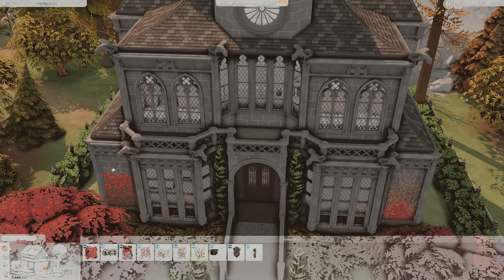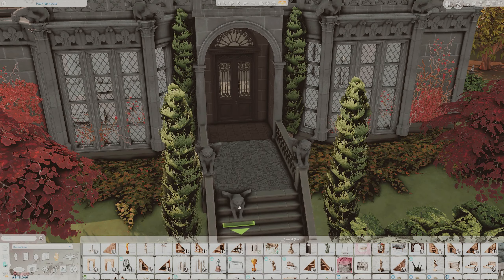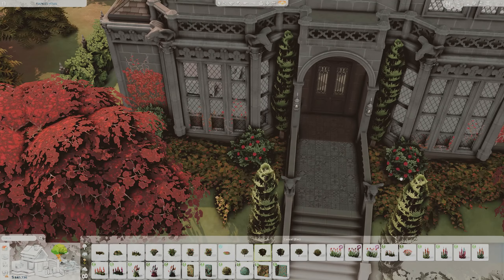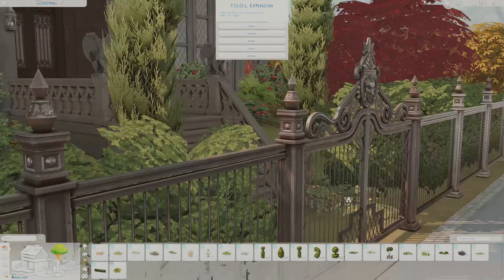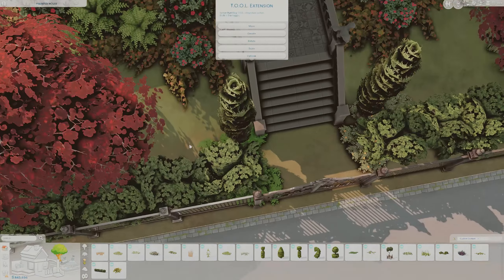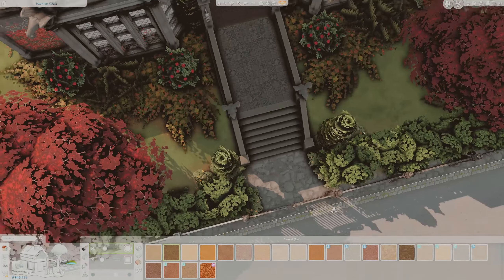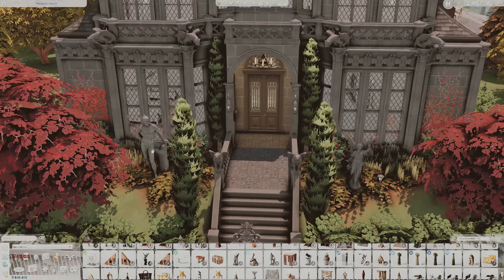My other huge influence for doing this home was obviously the Goth family. I've been playing the Sims since Sims 1 — I was begging my parents to let me get it when I saw it at Best Buy. I've been pretty much obsessed with it ever since. The Goth family is such an iconic family from Sims 1. I love the Goth family. Bella is like an icon — who doesn't love Bella Goth?